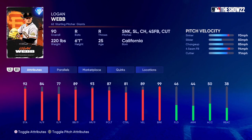Let's take a look at Logan Webb. He's got 92 stamina, 84 hit per nine, 77 K per nine, 89 walks per nine, 81 control, 89 velocity, and 99 break — those are pretty good. Hit per nine at 84 is one of the best so far for a starting pitcher this year.